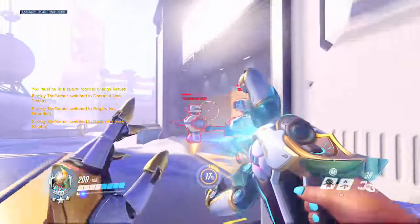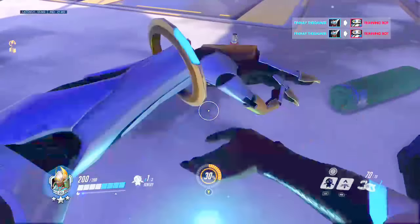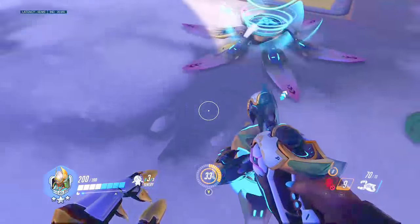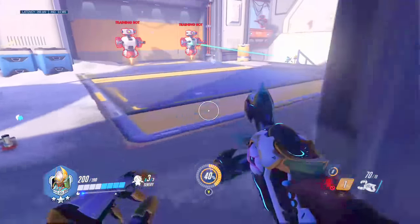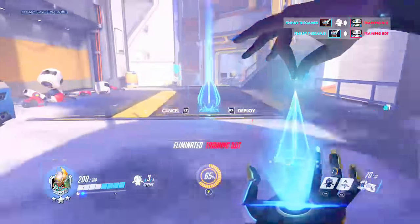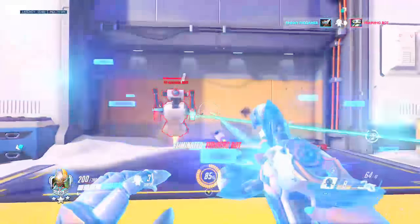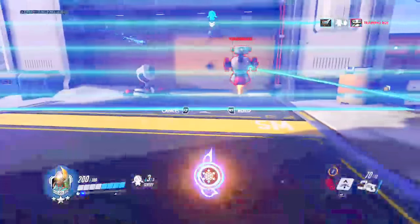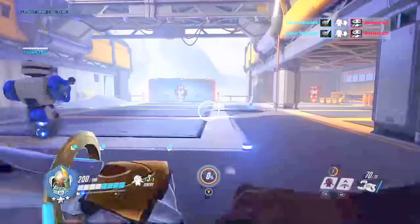Talking about the Symmetra patch that went live to comp a couple of weeks ago: not many people realize but you can just put all your turrets on the floor here and then TP. A good way - if you feel like you're gonna die but you really want to kill this person because it will win you the fight - just keep doing this and wait. You've got a better chance of winning the fight. You really want to not just do it to save yourself, but think about where it will help your entire team.